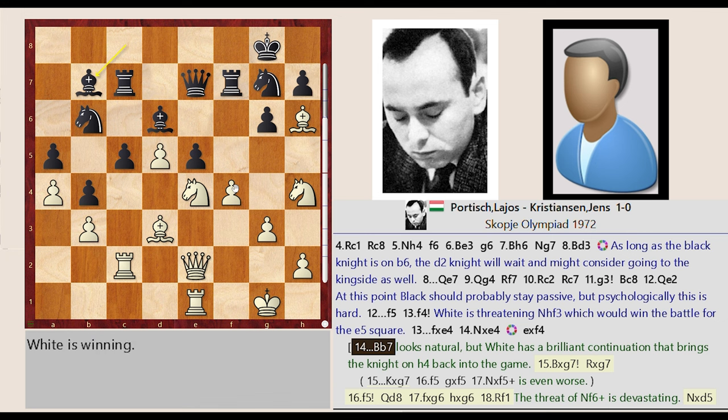Bc8-B7 looks natural, but white has a brilliant continuation that brings the knight on h4 back into the game.